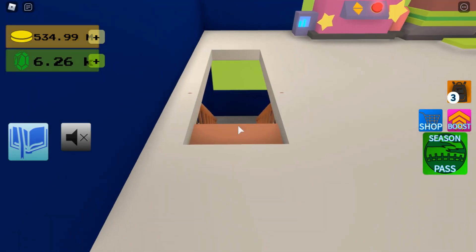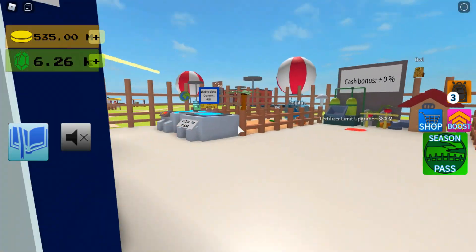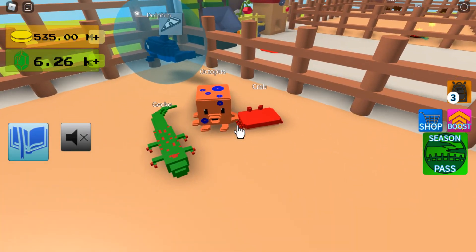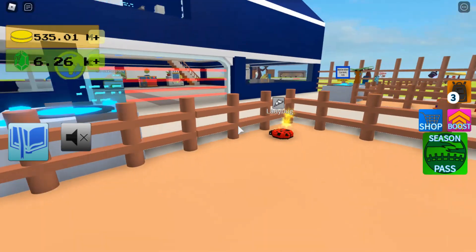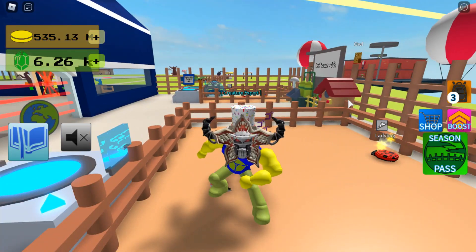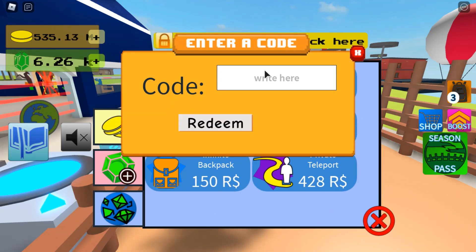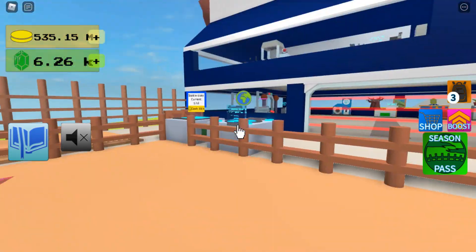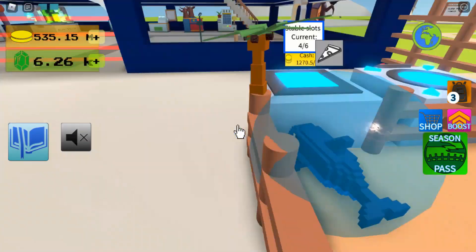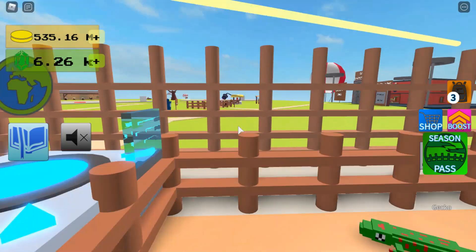In the zone as I unlock it. So before we start, for Cthulhu you're going to need to have an octopus, crab, gecko, and dolphin in your inventory. And for the Yeti, you're going to need to have a shiny ladybug. To unlock the ladybug you're going to need to go to the shop, then redeem codes, and type in "500k visits".